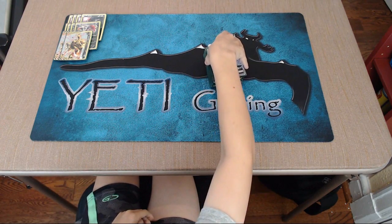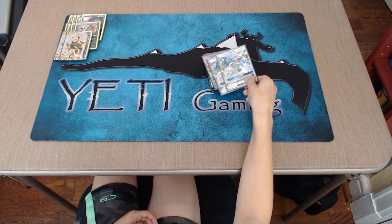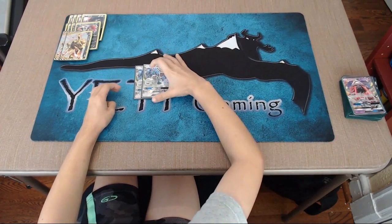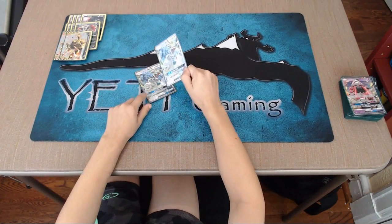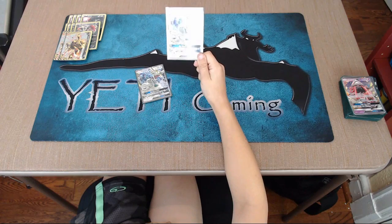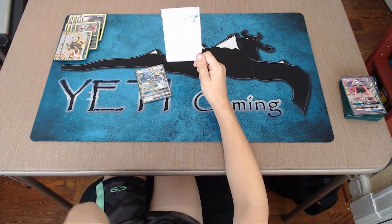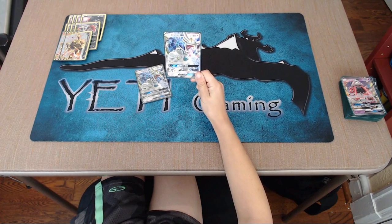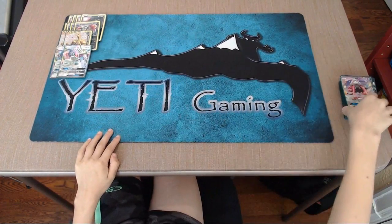We're going to have two Drampas. It has 180 HP and it's a GX. Its first attack for one Colorless Energy is Righteous Edge: 20 damage and you get to discard a special energy from your opponent's active Pokemon. The second attack is for three Colorless Energies — it does 80 damage plus 70 more damage if there's any damage counters on your bench. You can pair that with Magma Bases.